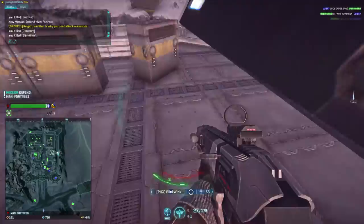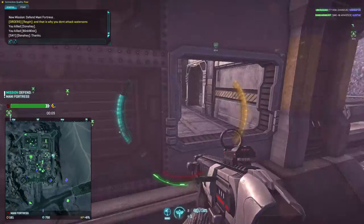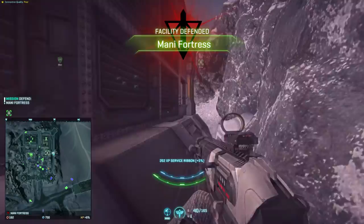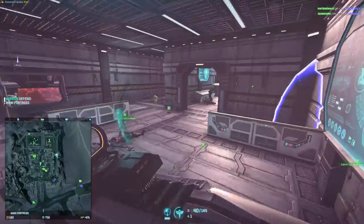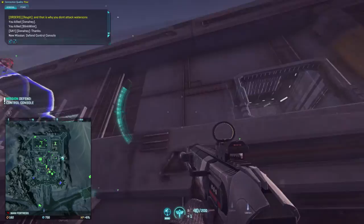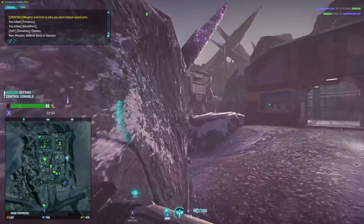I hear NC voices and sniper shots. My shield regeneration and bio-lab health regeneration bonus kicks in, so I move to investigate. I get hit by another sniper in the back, so I duck and weave and run into cover, and sit there for a few seconds to recharge shields. I make sure the building is secure. I hear sniper shots again — this time it's the railjack. Time for a hunt.